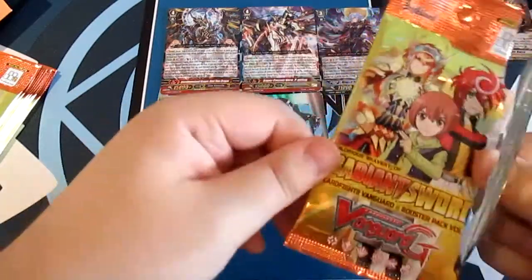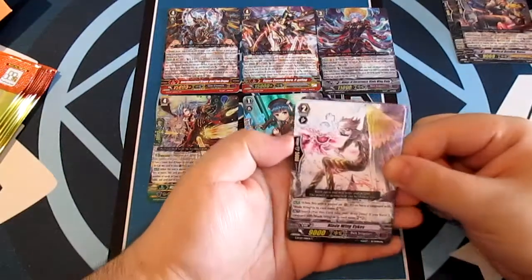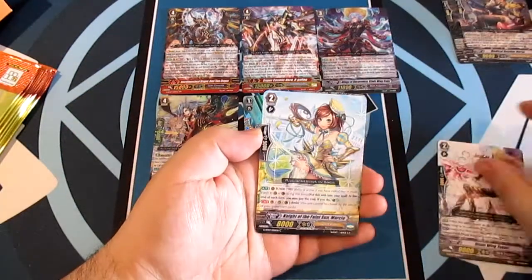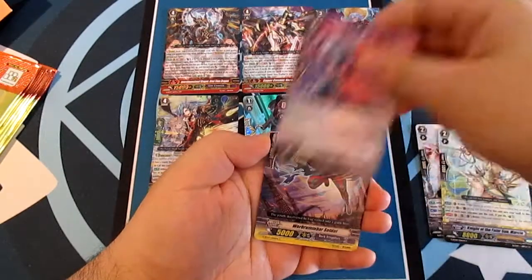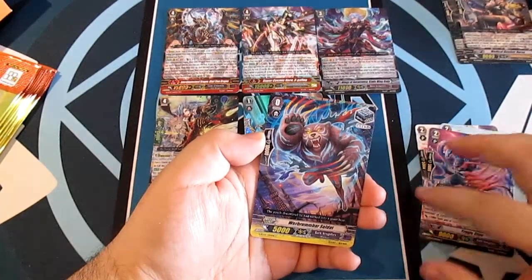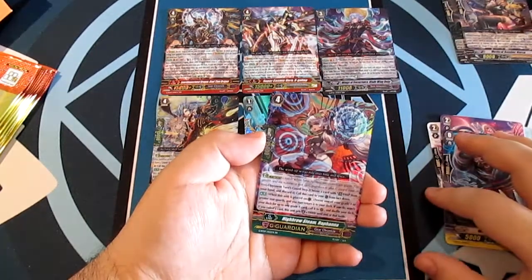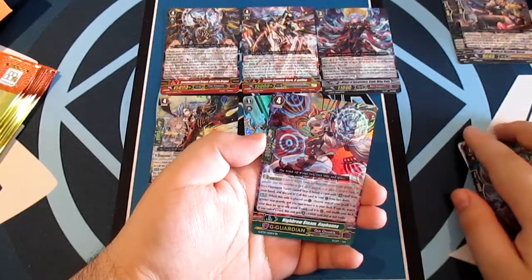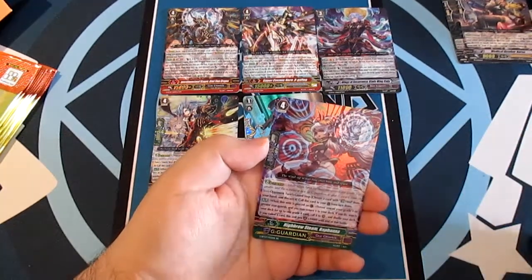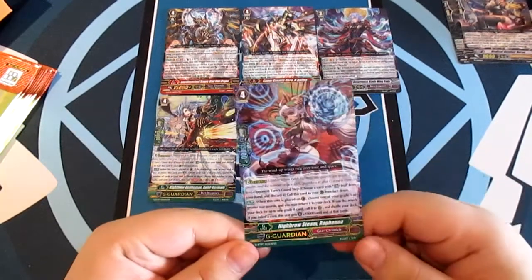Cards to the side for safe opening — safe openings are good openings, people. Blade Wing Sykes, Knight of the Faint Sun Marcia, Tragic Claw, Wee Bromba Soledad, and our double rare Knight Bro Steam High Bro Steam Raffana, a G Guardian for Gear Chronicle — something we always like to pull.